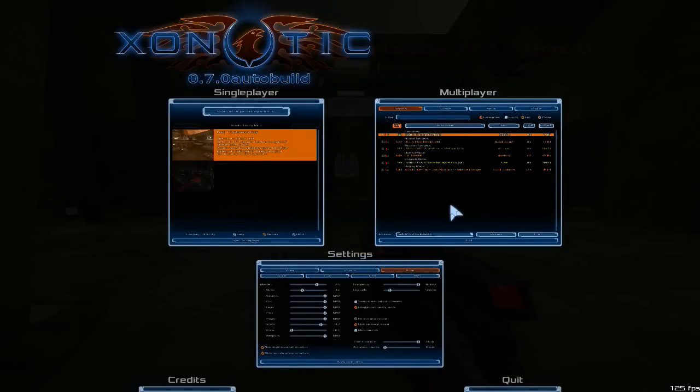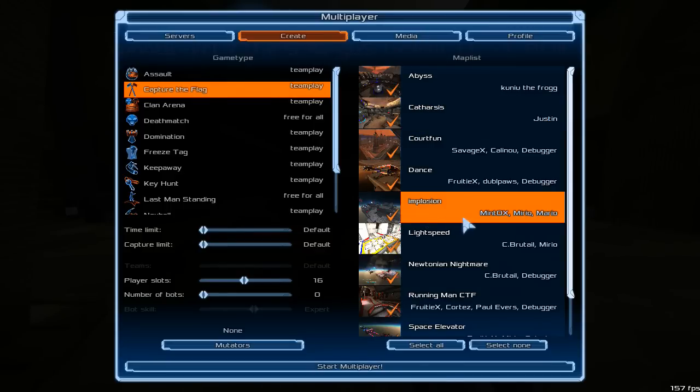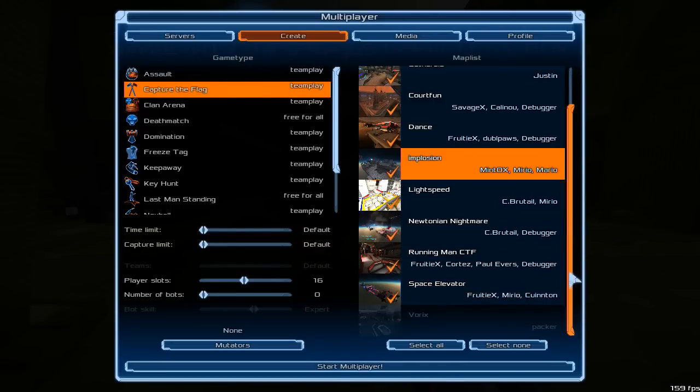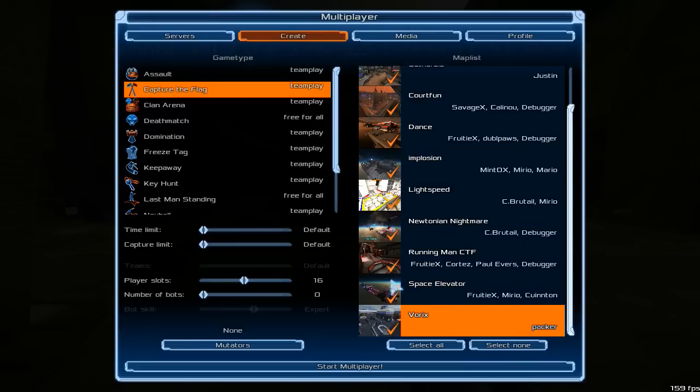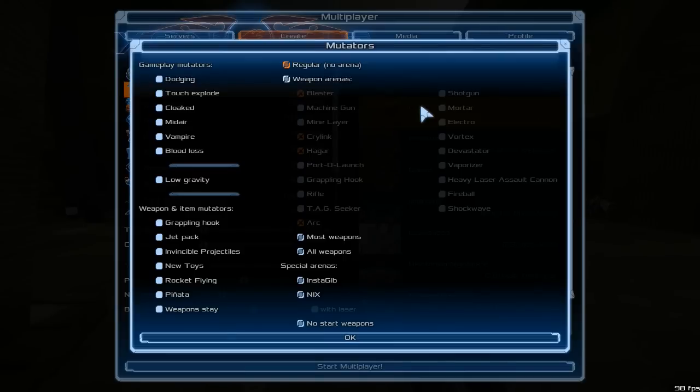During the broadcast I talked about a couple of great new maps focusing on the capture the flag game mode. If I go over to my local server dialog under the create button and click on the capture the flag category, you'll see these three maps: Catharsis by Justin, Implosion by Mintox, Mirio and Mario, and last but not least Vorix by Packer. Let's go ahead and start at the top with Catharsis — we'll just go alphabetically.